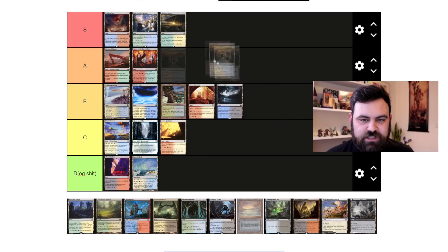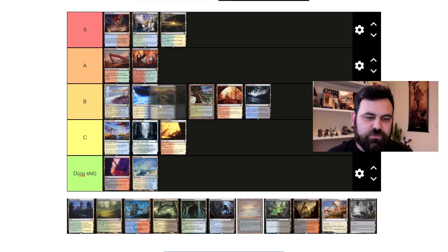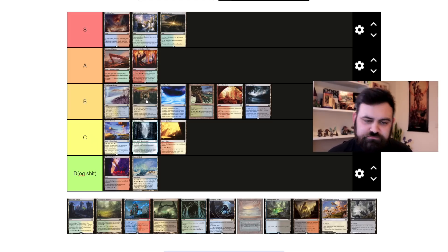Mystic Gate — the filter land cycle from Shadowmoor. They're fine. Playable, sees fringe play from time to time, helped cast Cryptic Command in Modern blue-white control for a while. Perfectly reasonable, just not that exciting.